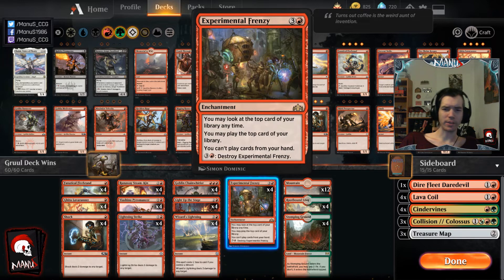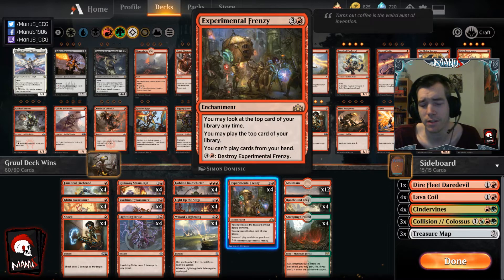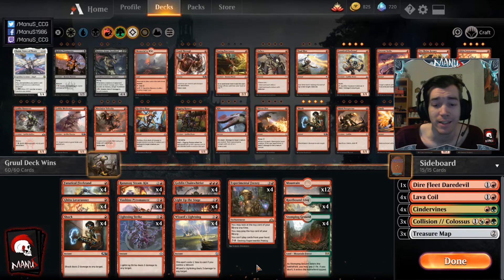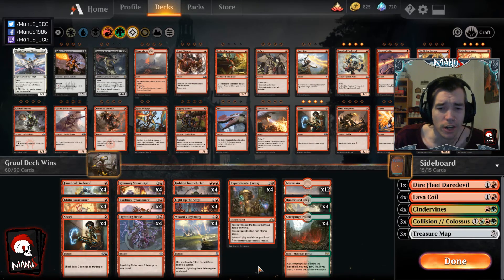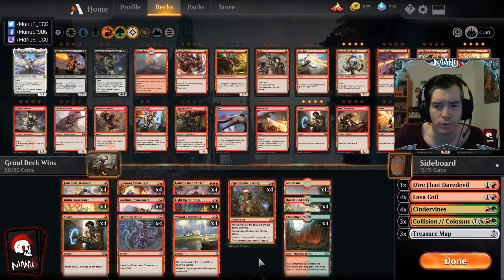Frenzy is not quite as good as it used to be, mainly because of the release of Esper as the predominant control deck — Esper has three or four main deck answers to Frenzy, making it less reliable. But it's still really powerful and you can often get one or two cards out of it before they deal with it. There's no Skewer the Critics simply because there's no room — the other burn spells are better, we want the creatures, and we need the card advantage engine.